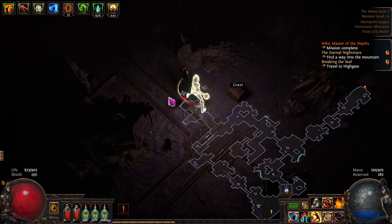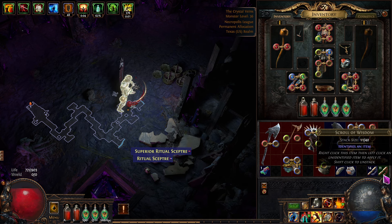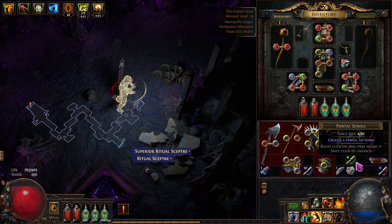I'm trying to actually save some of these. We're going to need some of these — blacksmith's whetstones and armourer's scraps — when we get an item we want to quality up, like a weapon. It's going to be important to have about 20 of each on hand and stop selling them. What we could do is sell 10 of these for wisdom scrolls since we have quite a bit.